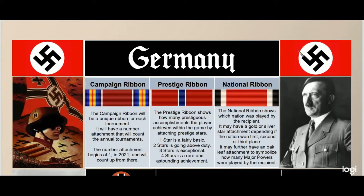The campaign ribbon bar system is set up so that you'll have three ribbons attached to your chest. One will be the campaign ribbon, which will be a unique ribbon for each tournament. It'll have a number attachment that will count annual tournaments, beginning at one in 2021 and counting up from there.